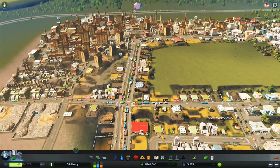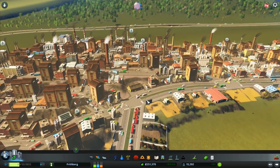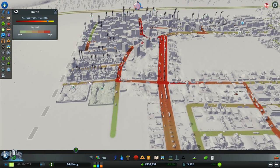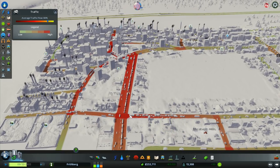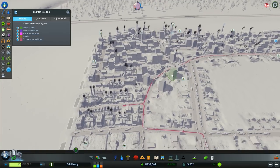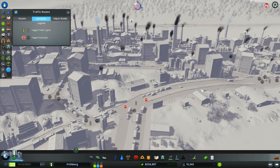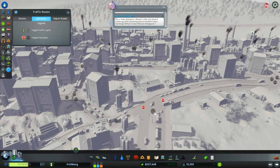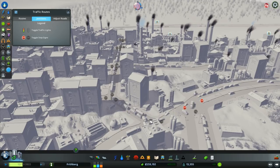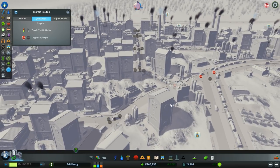The only major issue is this junction here causing a little problem. Looking at it, there are some traffic issues but nothing major. I've got a stop sign from here and from that side, but not from this direction — in theory these should just be able to go anywhere. I want to put a stop sign from that direction, but not along this road down here.